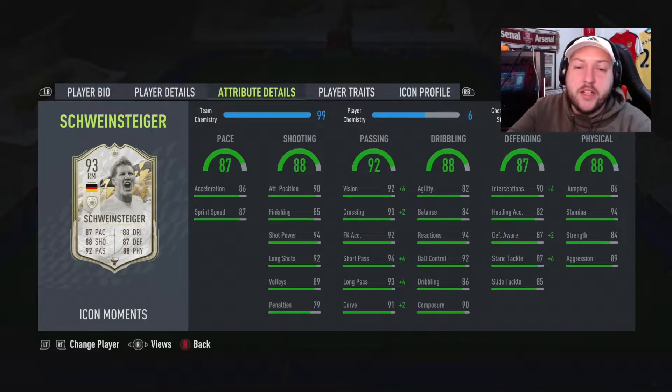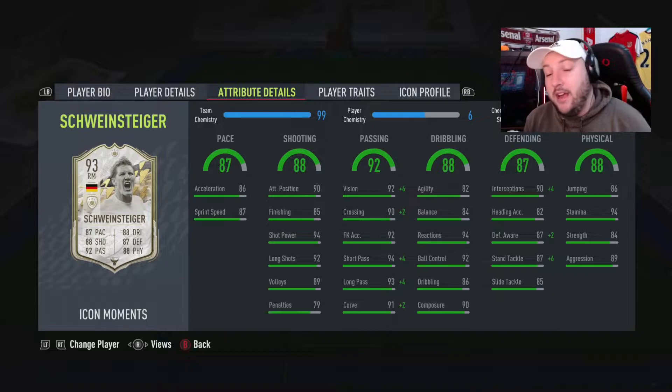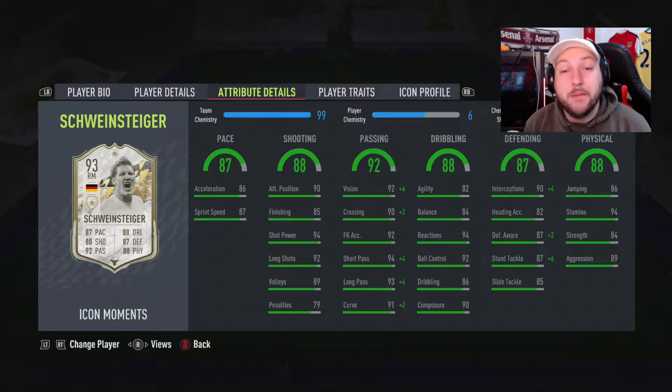Defensive awareness is really good, standing tackle and slide tackle are fantastic, and interceptions are very good as well. It all comes down to what his body type is and how he feels on the ball — sometimes with these cards they don't translate over. A prime example is Leonardo Sanchez, who with these stats would be phenomenal, but it comes down to his height, body type, and how he feels on the ball. Hoping this translates with Schweinsteiger because in real life he was a fantastic player for Germany, Bayern Munich, and other clubs.